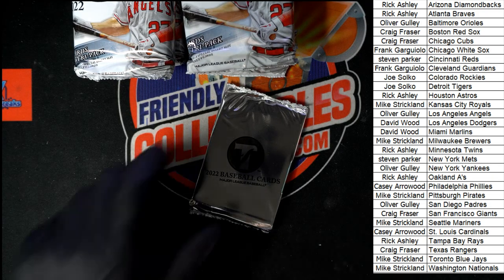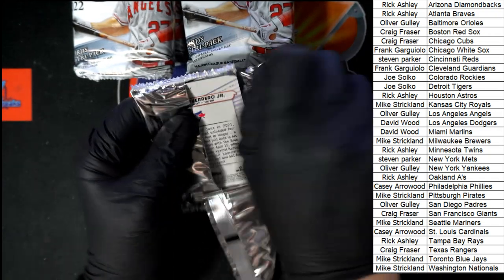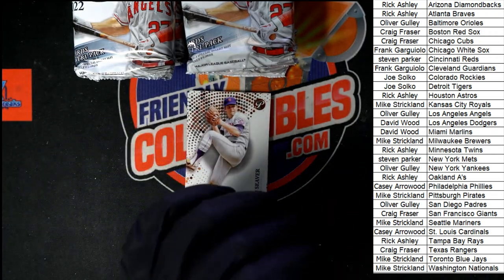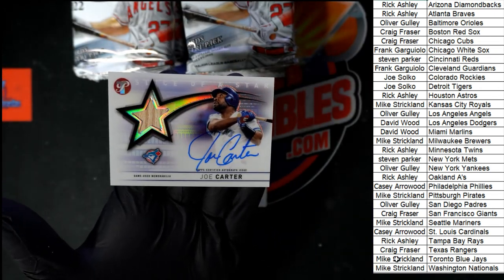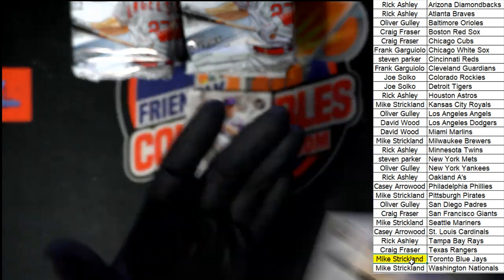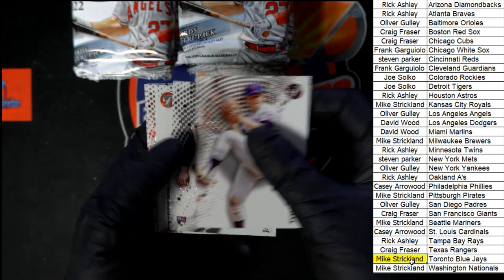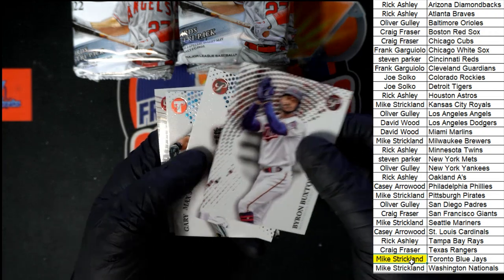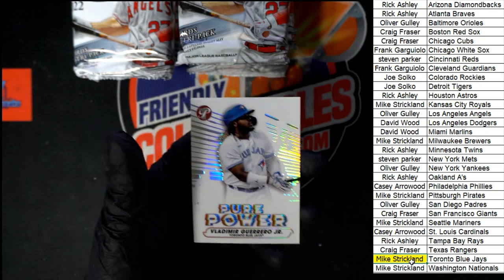Up next, let's get this pack open. We didn't mark off that the Joe Carter is going to the Blue Jays — let's do that. I got too excited, I wanted to open more cards. For the Blue Jays, Mike S, this one is coming to you. All right — we got Seaver, Burger, Peralta, Buxton, Scherzer, Sheffield, and Pure Power for Vlad Jr. That's pretty sharp right there.